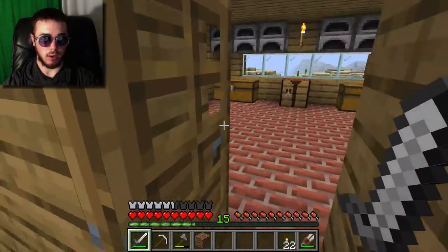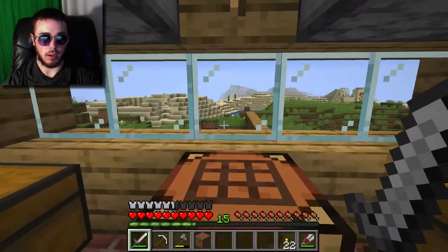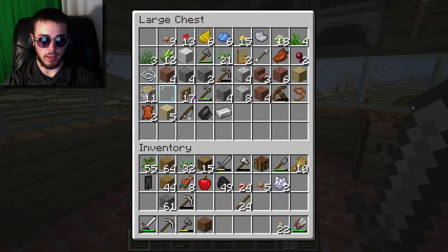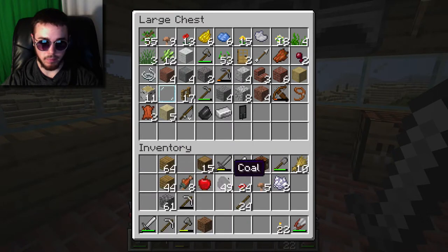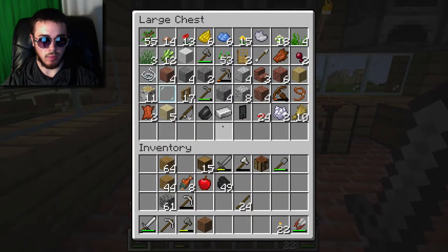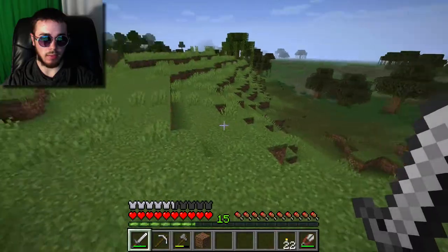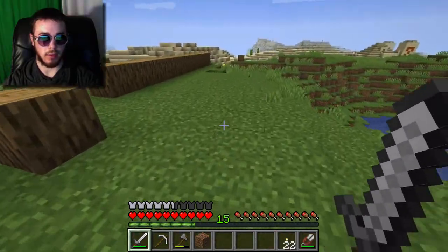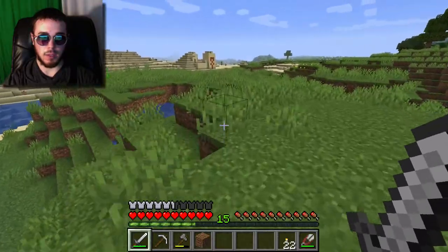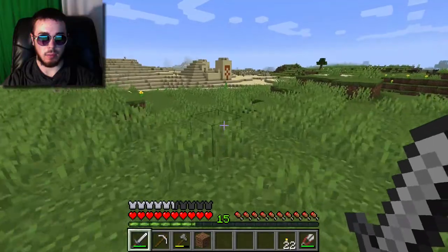I'll probably need to do another mining trip before setting up the farm because we'll need more iron to fill up our farm area for the water basin. Maybe we could explore that temple and then head out on a mining trip - that's my new plan. Let's put the wheat away and use that for bread later. With an apple and some cooked fish we're good for now. Let's head out to that temple and see what kind of treasure is in the bottom. Then we'll get a little iron and establish a mining process going forward.